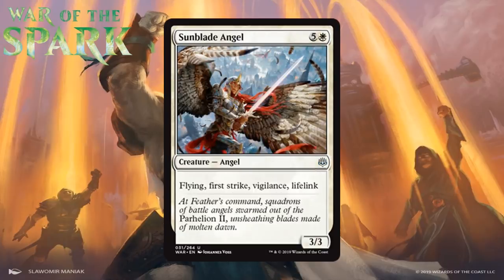Next up we have Sunblade Angel, which for five generic and a white is an uncommon 3/3 angel with flying, first strike, vigilance, and lifelink. It's a mini Akroma packed full of keyword abilities that all work well together. Flying and first strike make it hard to block, meaning it will get in for damage frequently and gain you life with lifelink, making it incredibly difficult for your opponent to race you. Vigilance makes sure she can also hang back and block. The one thing she doesn't have going for her is low toughness — lots of cheap removal in this format can take her down and trade up for her. Short of that, this can take over a game if left alive. I'm starting it at C+.